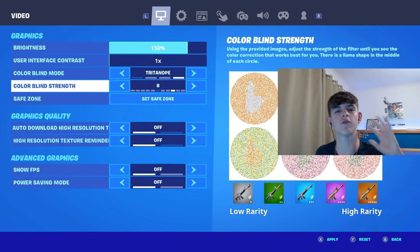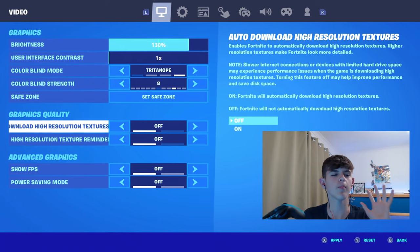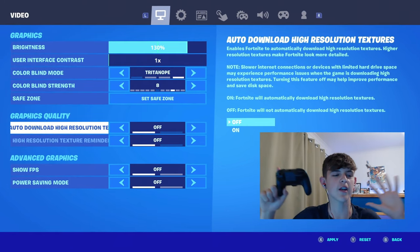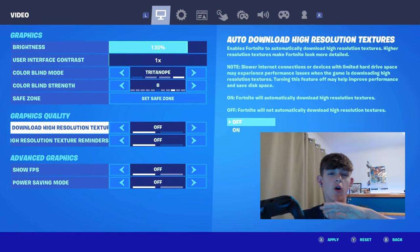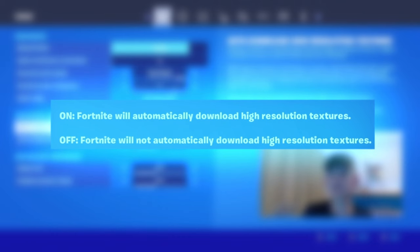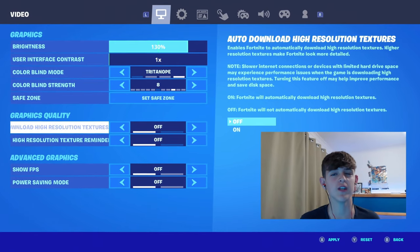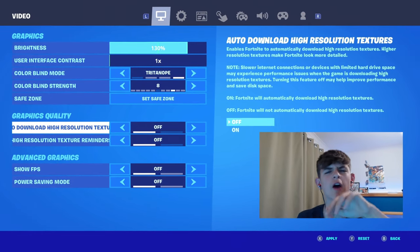The strength of the colorblind mode for me is at 8. This is a very important one — underneath graphics quality, make sure to turn both 'auto-download high-resolution textures' and 'high-resolution texture reminders' off. Because if you read the information on the right, you can see that if it's on, Fortnite will automatically download high-resolution textures, which is going to make the game so much more laggy for Nintendo Switch players. So have both of these as off.